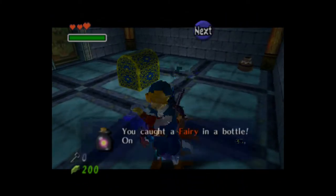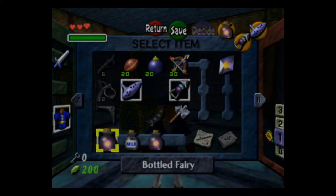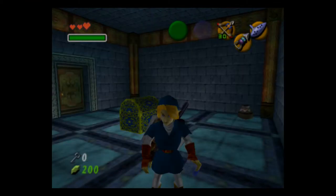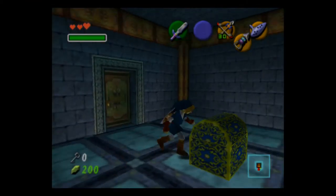Yes! You got a fairy in a bottle. On the select item sub-screen, you can set it with blah-de-blah-de-blah. Yes, we know. What do we need to go back to — Arrows, I guess. Open it from the other side. That makes sense.